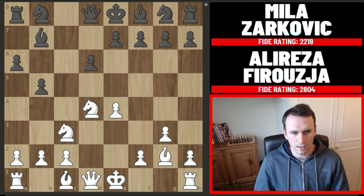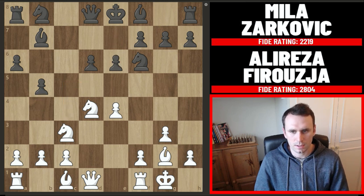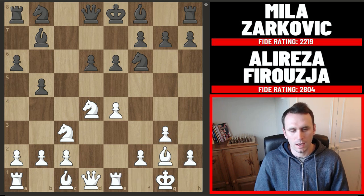So that's why knight f6 and castles from Firouzja. Again he's not afraid of b4 because we just jump in like this. We had pawn to e6 now, rook to e1 coming to that dangerous file, and now this is where Zarkovic goes wrong.